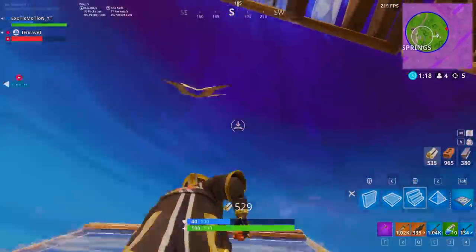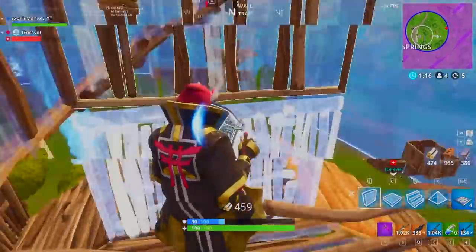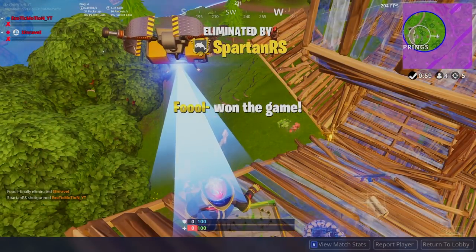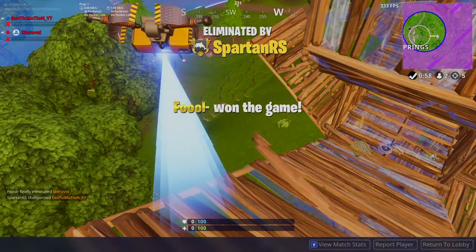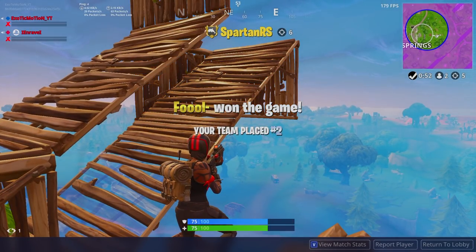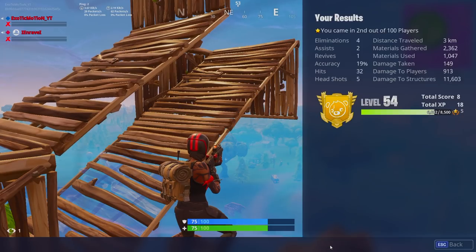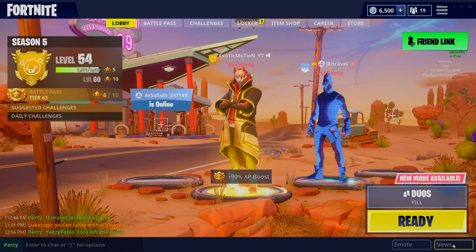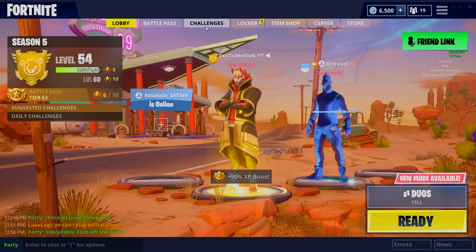So there you guys have it — the best combination now that double pump is gone. My favorite weapon combination is the heavy gold shotgun followed up by the new blue SMG. I will also use the blue drum gun depending on how I'm feeling if I want to destroy enemy structures. Thank you guys so much for all the love and support. Please give this video a thumbs up and I'll see you guys in the next video. Peace.